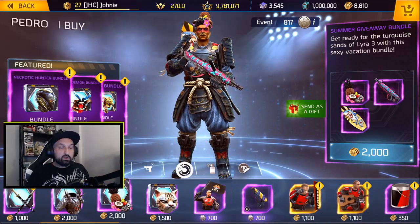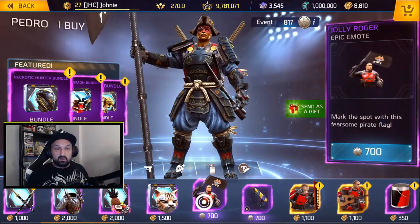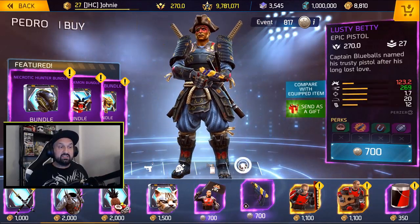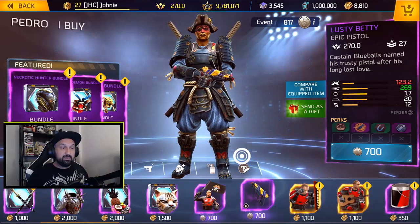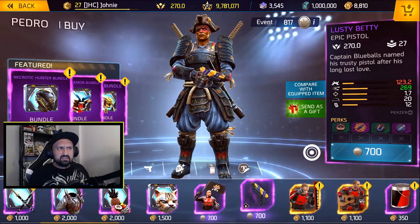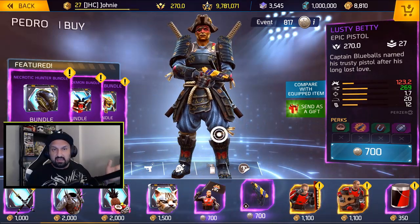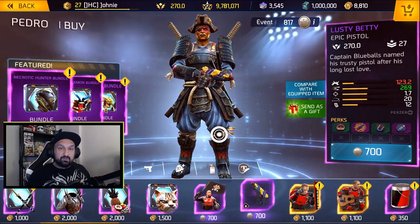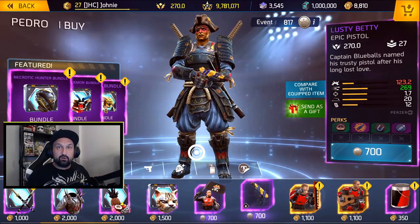Now we've got the rewards for the pirate event. The Jolly Roger emote — I thought it was gonna be in the event and it is here. We also got a new pistol, the Lusty Betty. It's got crazy accuracy and crazy range. I'll have some gameplay later this week but right now I'm saving my tokens for a good roll — it's still 700 tokens. There's also the pirate hat I'm wearing right now, which was the first part of the event you had to do to start earning riddles.